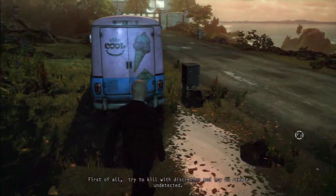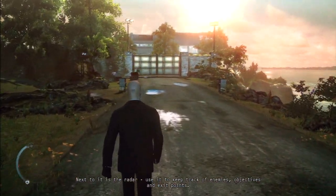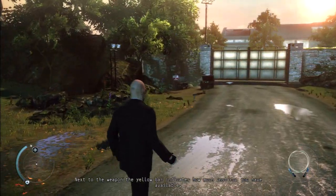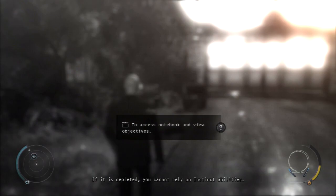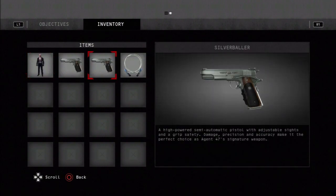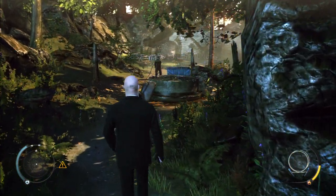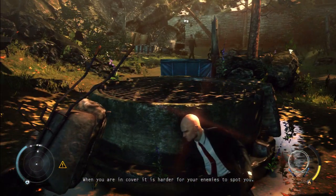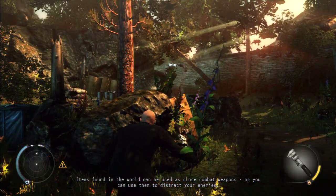First of all, try to kill with discretion and try to remain undetected. Nice looking ice cream truck. Approach the cover in front of you. When you are in cover, it is harder for your enemies to spot you. Items found in the world can be used as close combat weapons, or you can use them to distract your enemies.